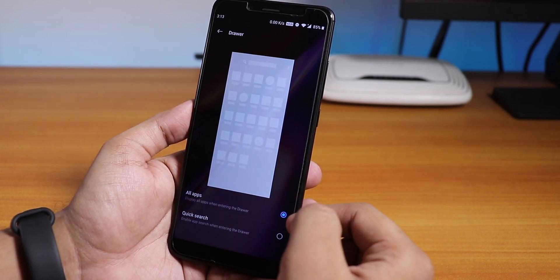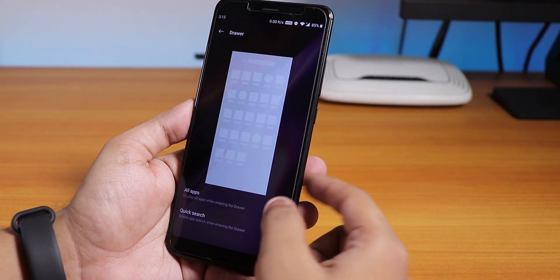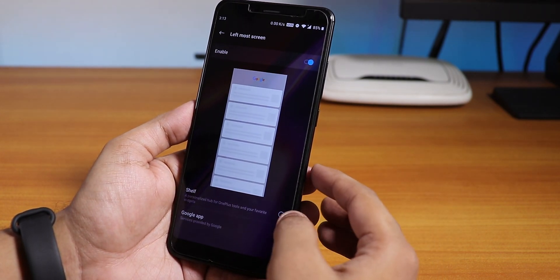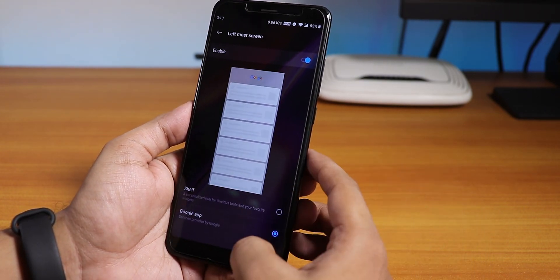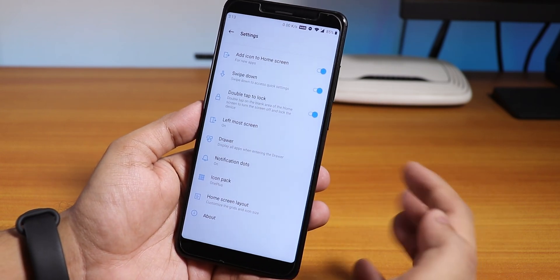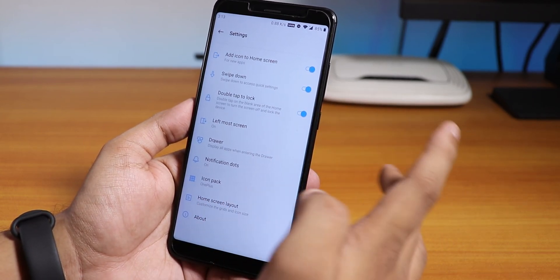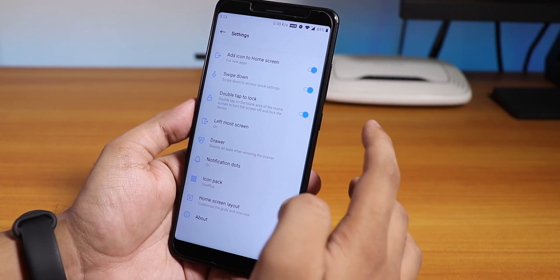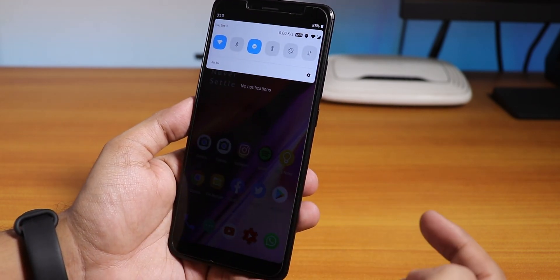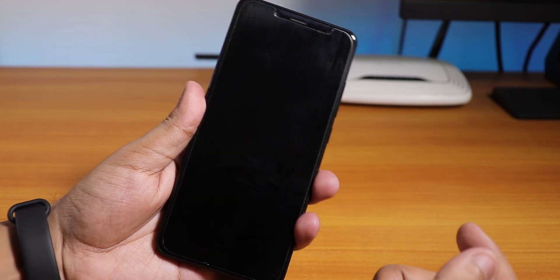In terms of the app drawer we have the all apps section and a quick search option. The leftmost screen can be Google Now or the OnePlus Shelf. Double tap to lock anywhere on the home screen is there and working fine, and swipe down anywhere on the home screen is also there. You can add icons to the home screen from that swipe-down menu as well.